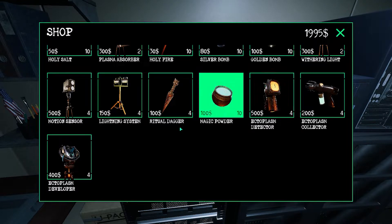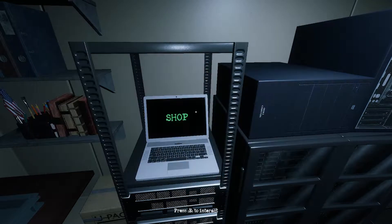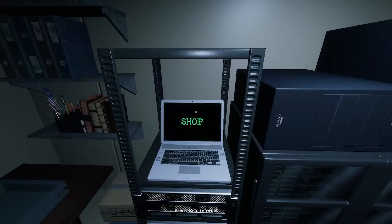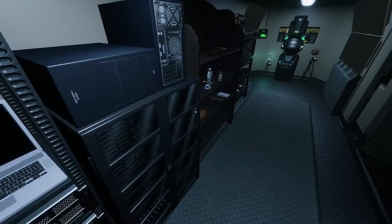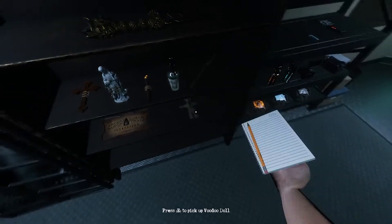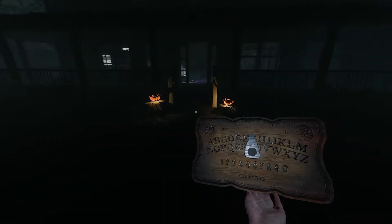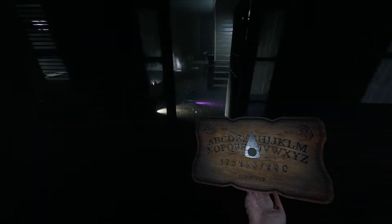This one's cheaper — so why would you use that one if this one's cheaper? I don't know. So yeah, there are the new ectoplasm tools: the developer, the collector, the notepad, and a materialization feature — which I just mentioned with this machine here. We need to actually materialize the ghost before we can see what kind it is.